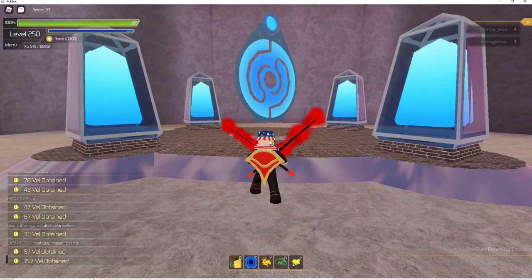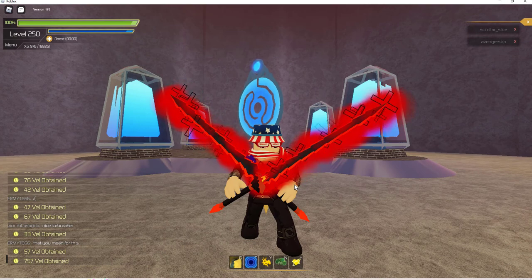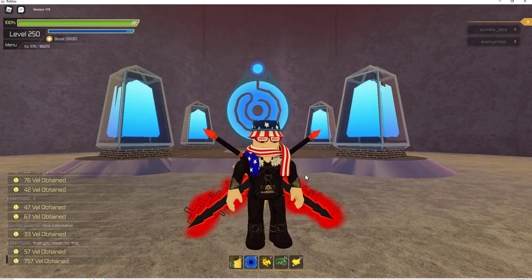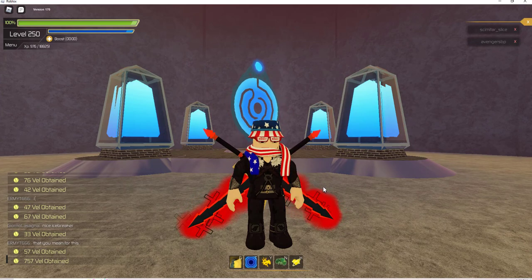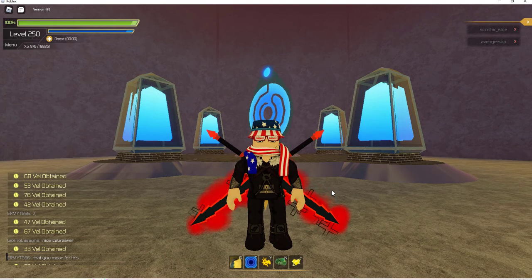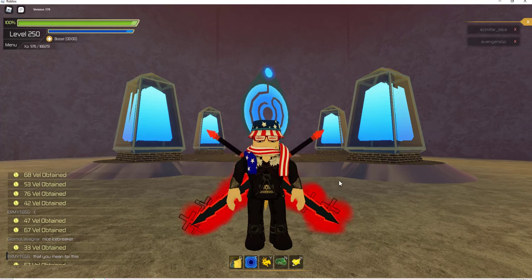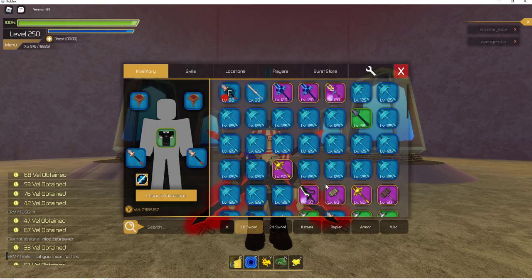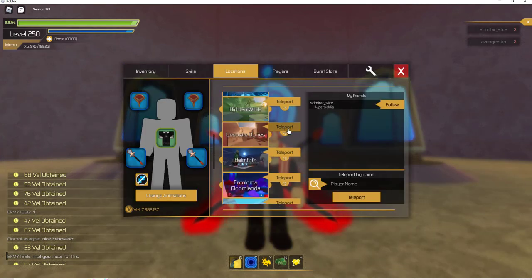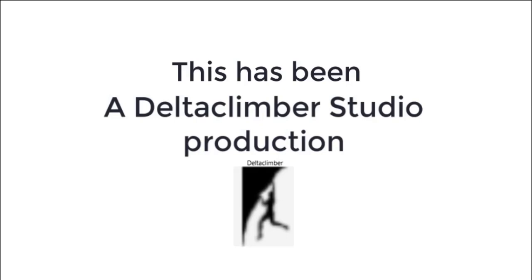The next floor is a big expansive map — we're probably going to take that on another time. Again, this is Delta Climber coming to you from Roblox Swordburst 2. I'm trying to show you where I mine for weapons to dismantle to get crystals to upgrade your armor and weapons. This is Floor 4. Next time we'll be going to Desolate Dunes, Floor 5. So until then, play the game, have fun, play it straight. Arrivederci. This has been a Delta Climber Studio production.